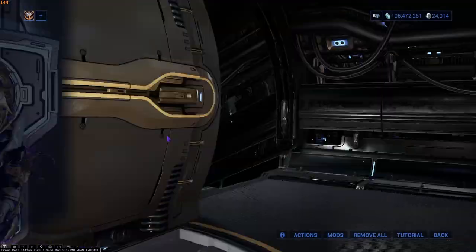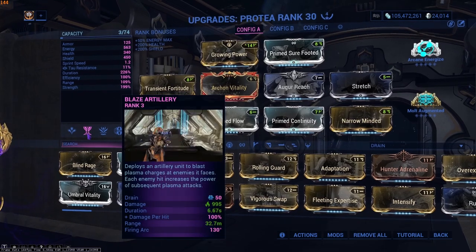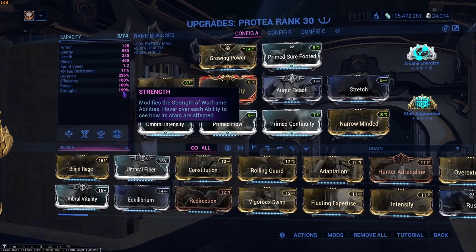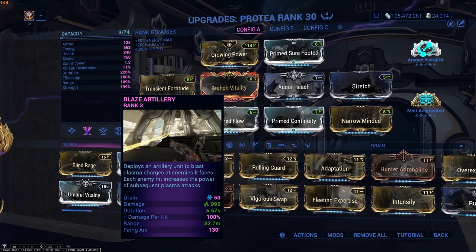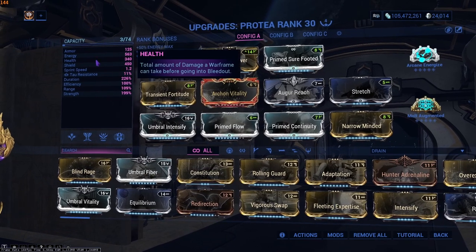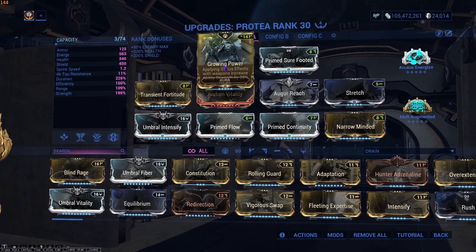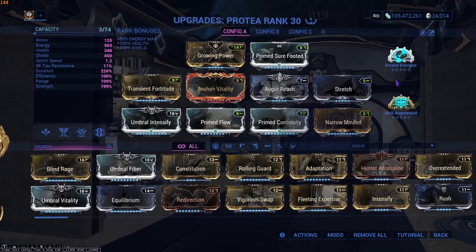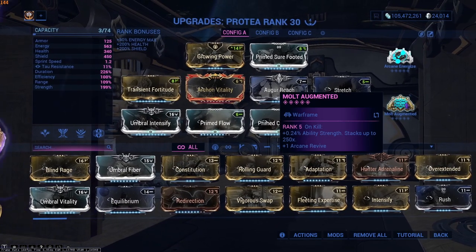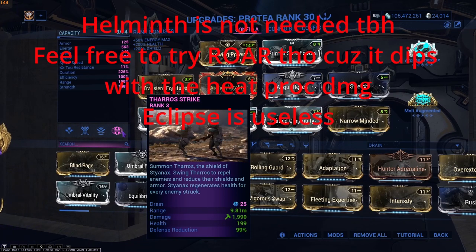Here's the setup I've been using for the new Lua survival — the pro tier build. We are running an Archon Vitality Blazing Artillery related setup. We have pretty decent duration so we don't have to press the button constantly, and pretty decent strength for two reasons: more damage, and armor strip with Steinax's ability. Prime Sure Footed — you know why not. Growing Power for that extra strength, and the rest is range and duration. Arcane Energize pairs really well with Dispensary so you'll never run out of energy, and Molt Augmented is one for extra strength and two for the armor strip.